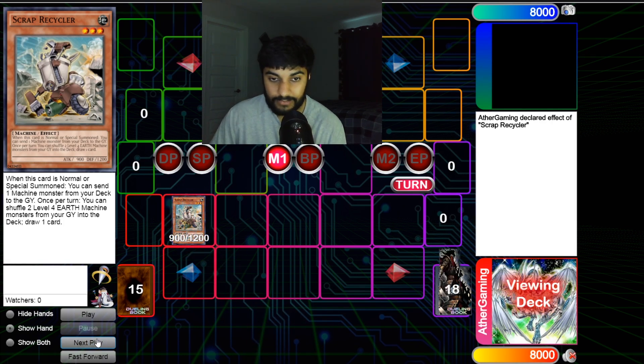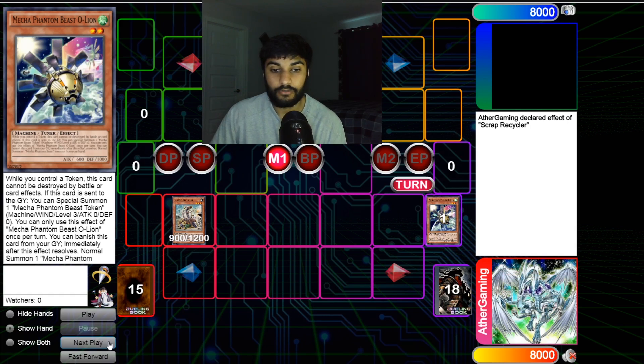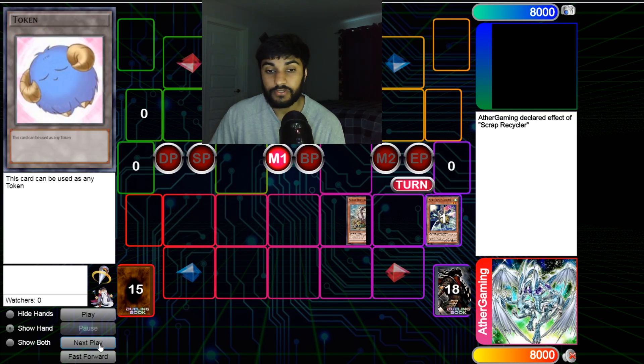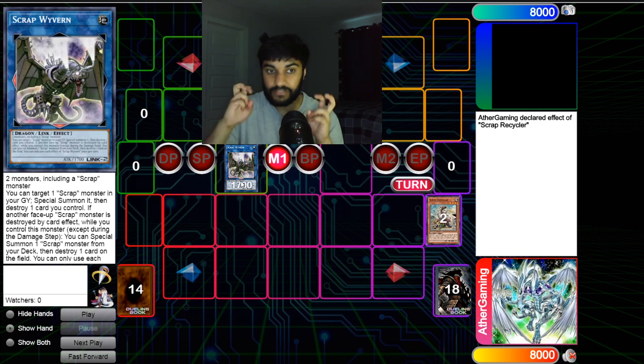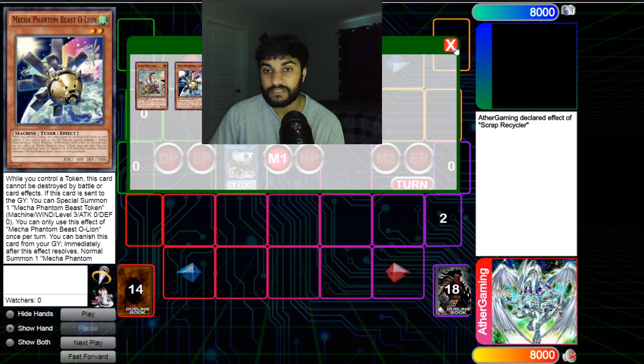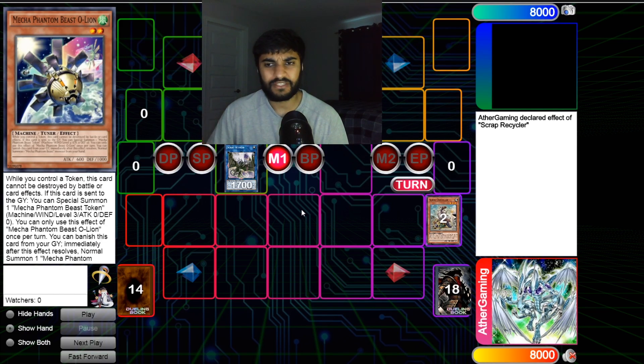We normal summon Scrap Recycler and use its effect to mill a machine monster — this sends O-Line. O-Line's effect triggers: when sent to the graveyard, you can summon a token. With the Recycler and the token, we summon Scrap Wyvern. Wyvern takes two monsters — not two effect monsters — so the non-effect token works perfectly.